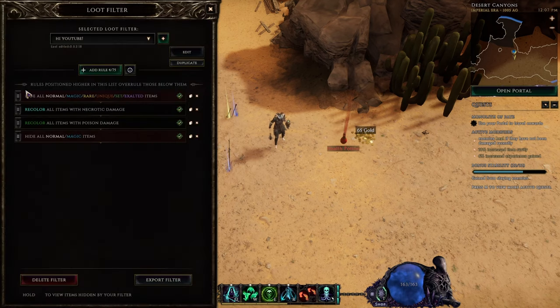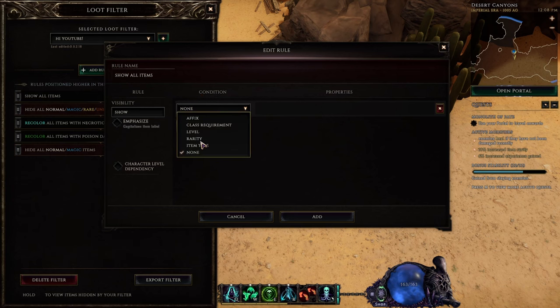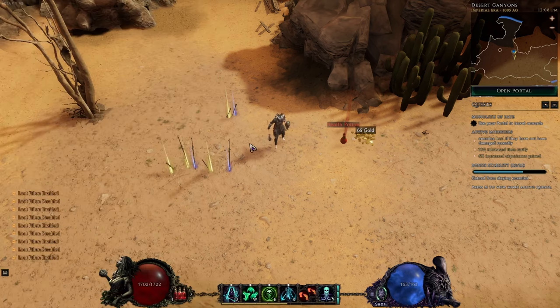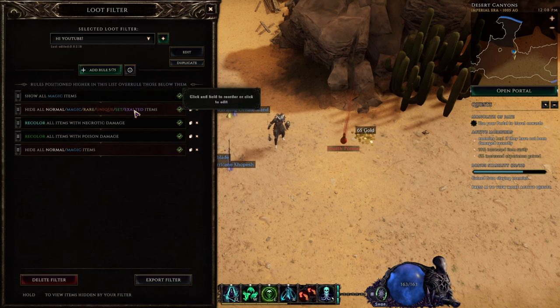That only works because the hide-all rule is at the highest point in the loot filter. Here's one of the nuances of the Last Epoch loot filter: if we add another rule and show items with rarity magic, that rule overrules everything below it. So if we put it all the way at the bottom, everything is hidden — but if we put show-all-magic-items at the top, all magic items are shown.